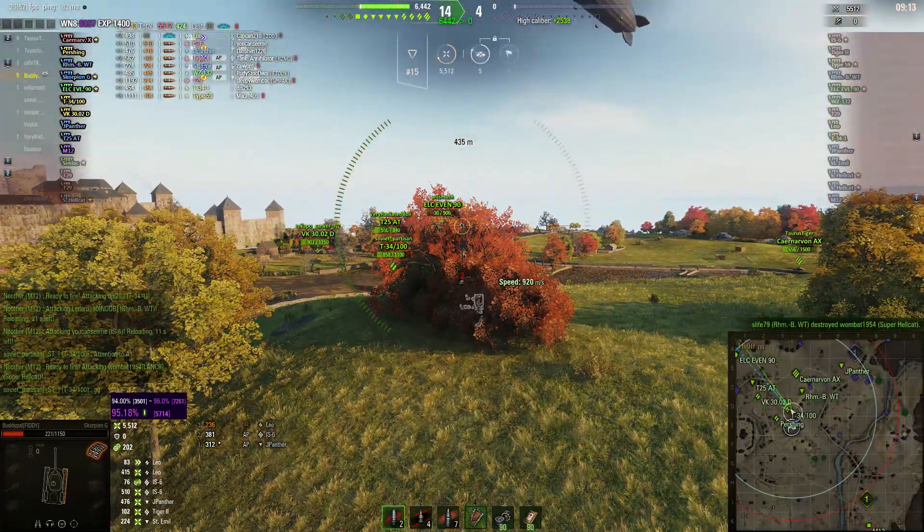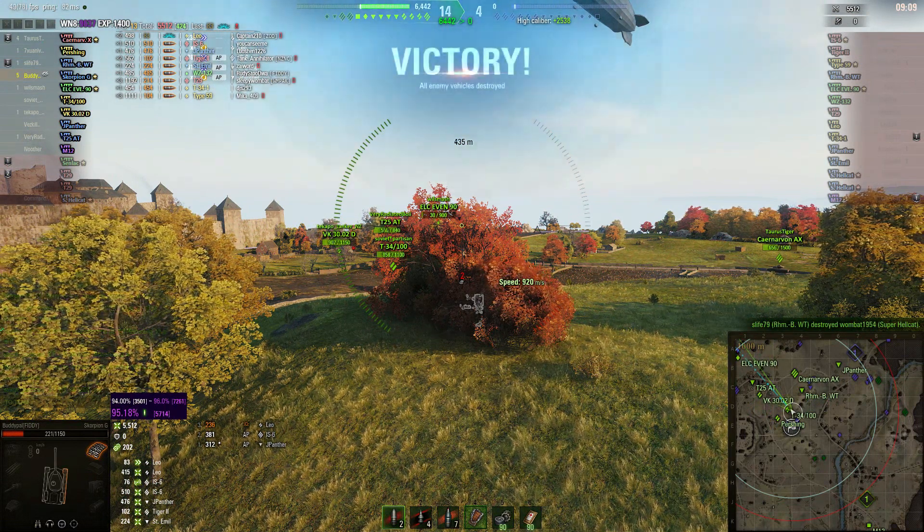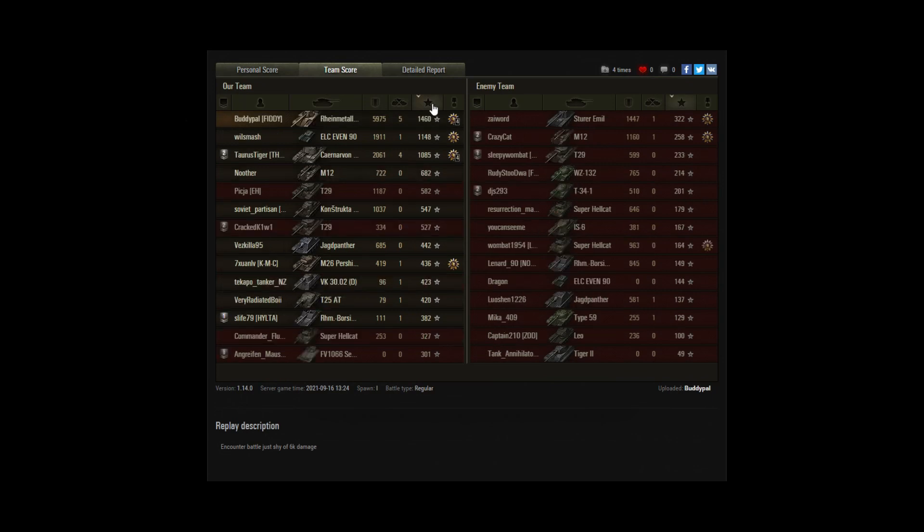The Super Hellcat's gone — so that is the battle, short and sharp. Let's have a look at the final results. That was an Ace Tanker mastery badge for Buddy Pal. He ended up with 5,975 direct damage, so that blind shot did count, which gave him the High Caliber reward. 14.60 base experience — a nice level of EXP.